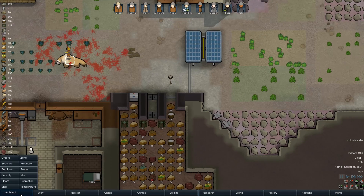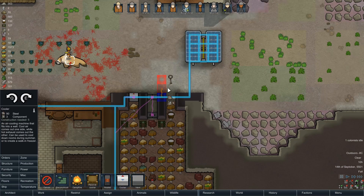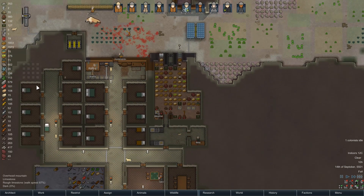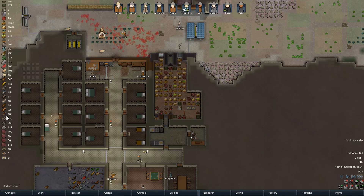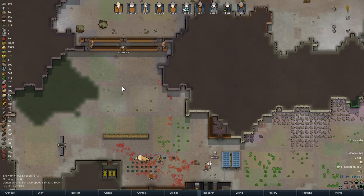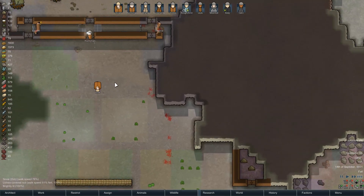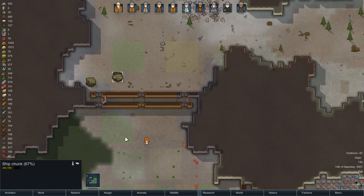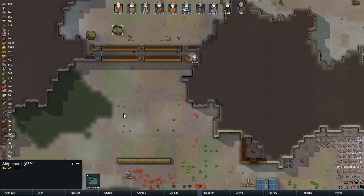We've deconstructed that wall. I think we will get the cooler in. How are we doing for components? Nine components. We'll wait for those to get built, then we'll think about doing something else.